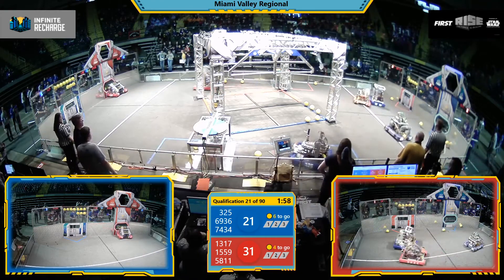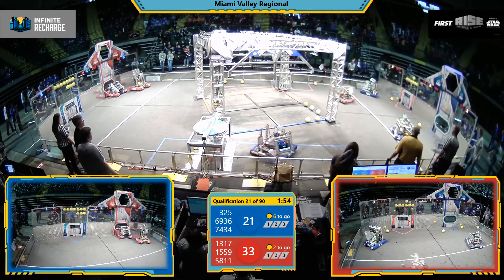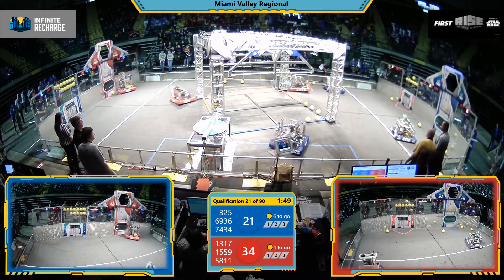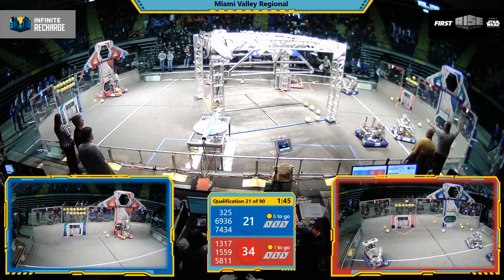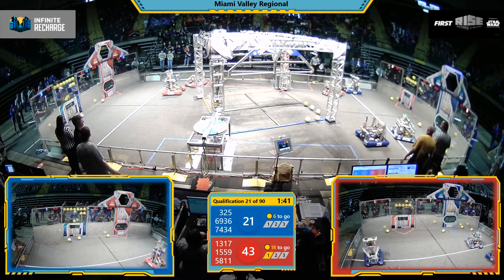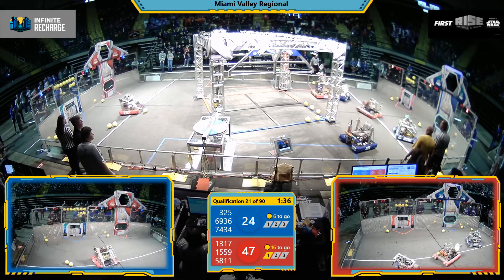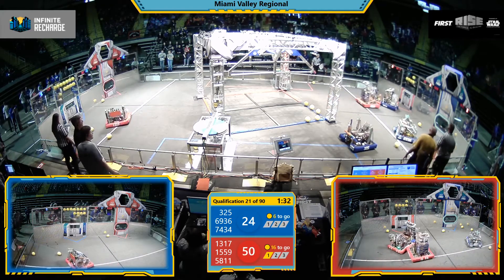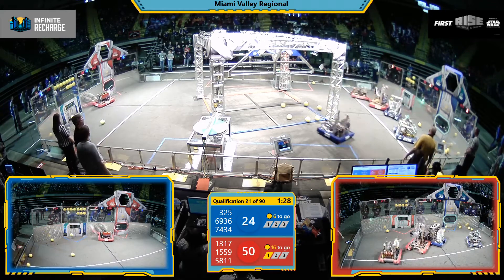Blue Alliance down by 10 at this point, but they're charging hard, trying to make up for lost ground. Keep your eyes on 69-36 — they've got a superior shooting mechanism, ready to use it. A flag was called on 74-34 for the Blue Alliance; they contacted a protected zone, coming in contact with a robot inside its trench.